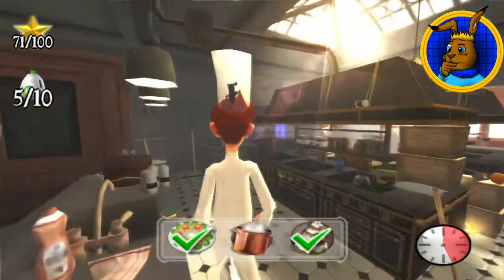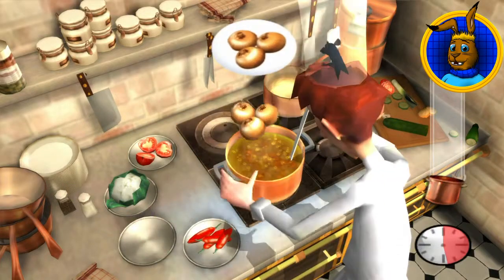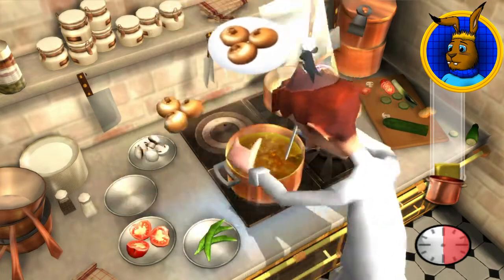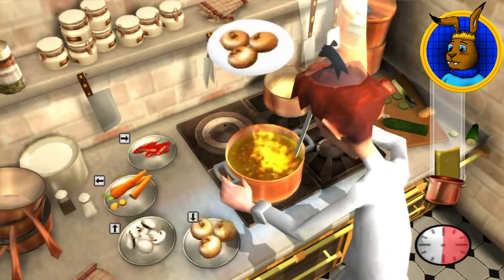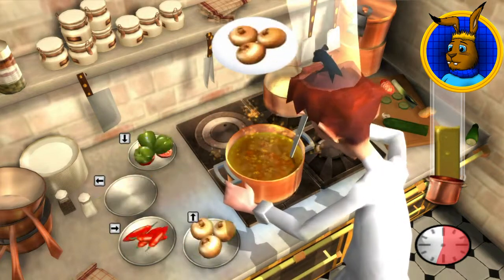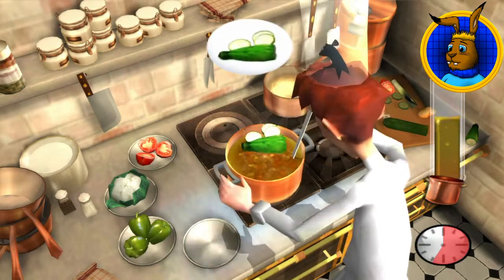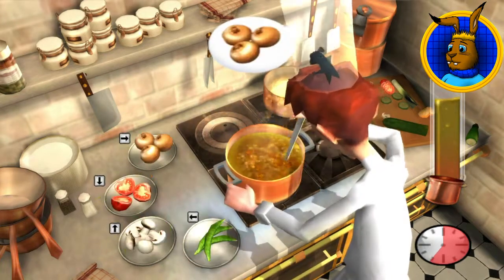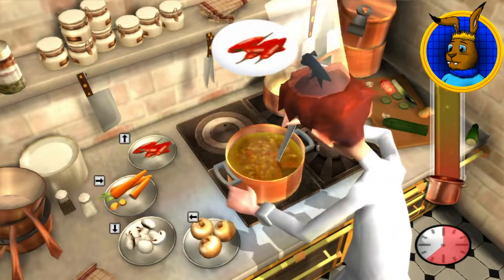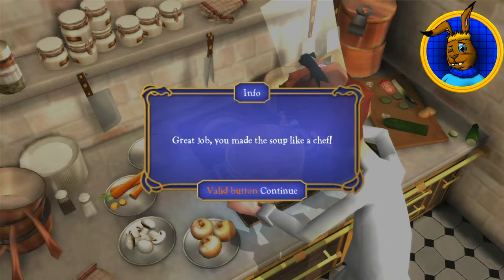Okay, where is the soup section? There we are. We did this earlier on - only Remy was going solo that time. We must be making an onion and pea soup! Some chilli peppers as well! Excellent! We've made a masterpiece!